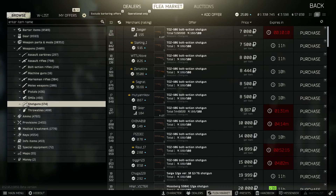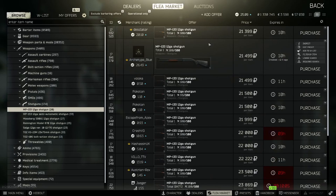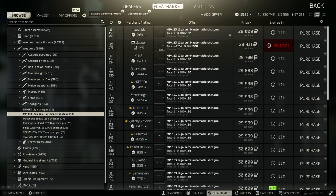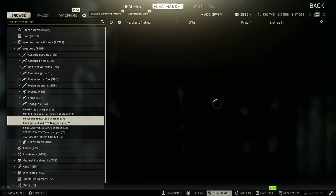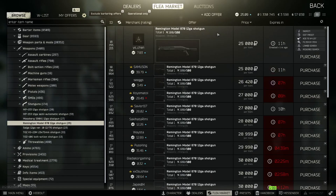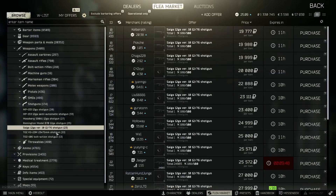Shotguns, you gotta do a little more work - go into the 133s and see if you can find anything really nice. These are a bit high right now though, so I'd probably avoid those. Right now you're not going to make much, but sometimes you can find some good deals in shotguns. I'm tempted, but if the stock had been on there I would have pulled the trigger - not without the stock.